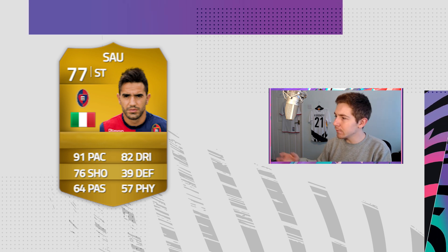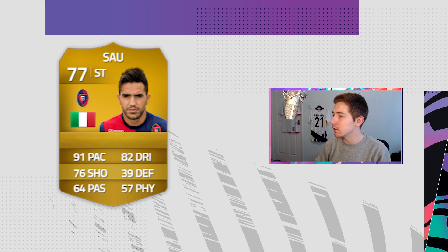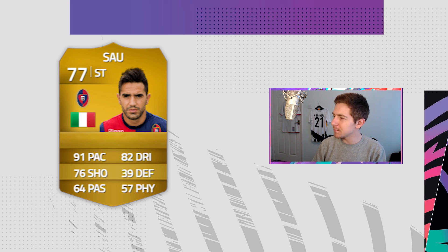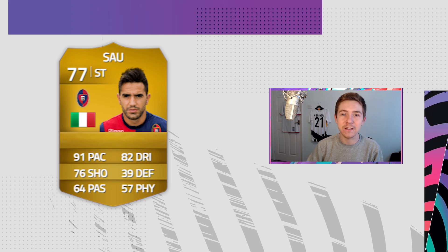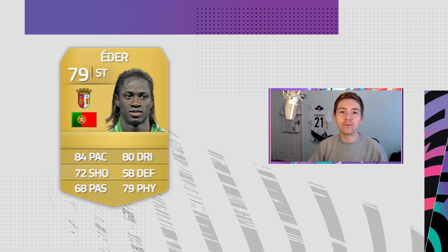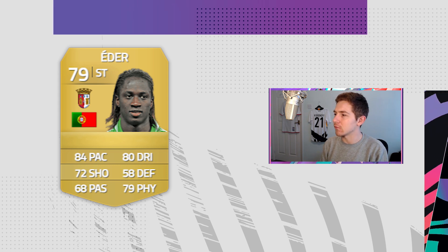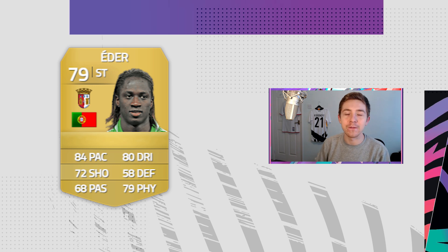Marco Sao is another classic FIFA striker — one of those low-rated players with really good silver items but also some nice low-rated golds. In this FIFA I actually thought he was better than Ibarbo, though most people might not agree. He's an absolute classic, especially for his silver cards. Eder is another classic non-rare FIFA striker who was very good in game. In FIFA 14 there were quite a few of these — players like Rodrigo as well — but Eder was definitely up there with the best.